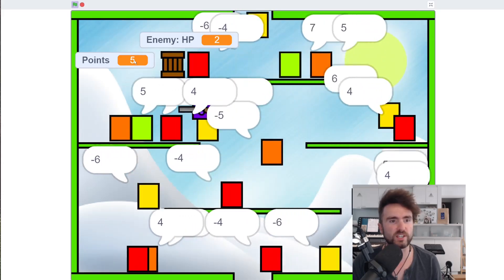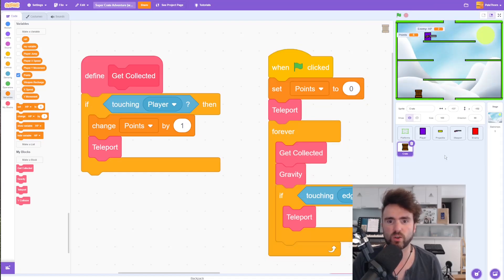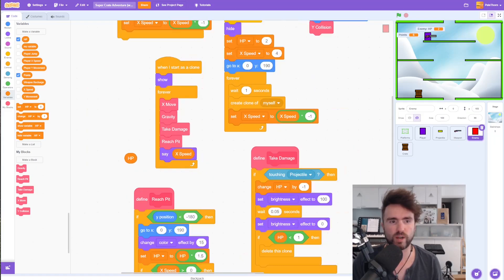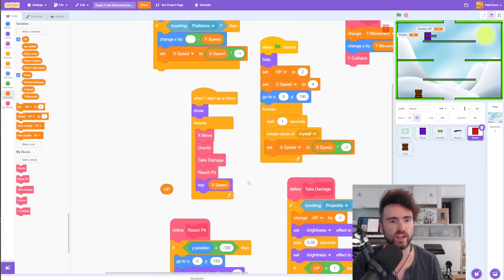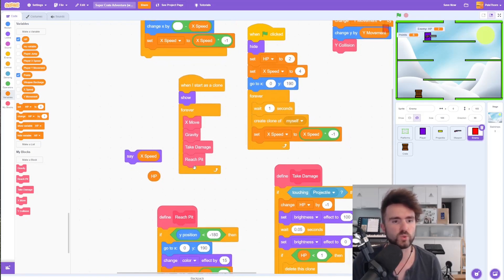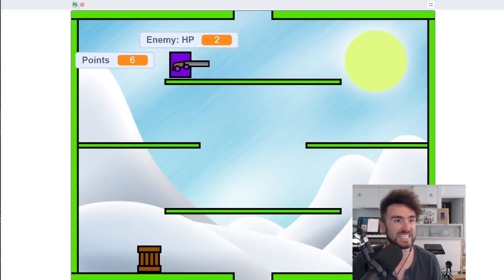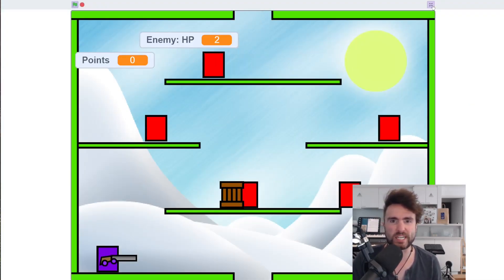All these little speech bubbles from the enemies are getting in my way a little bit — they're frustrating. So I'm going to remove those. Go to the enemy sprite, look around until you find when I start as clone, and the say x speed is in the forever loop. I just want the speech bubbles to go away now.